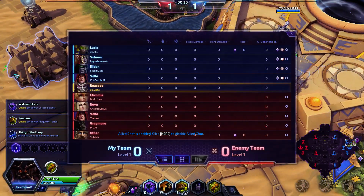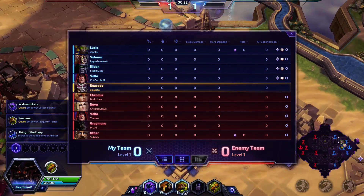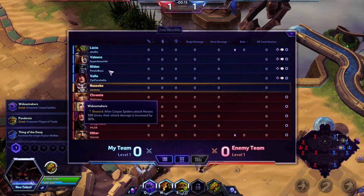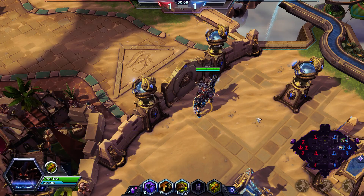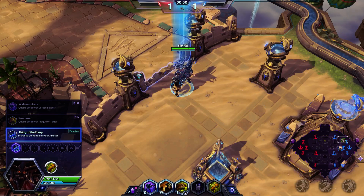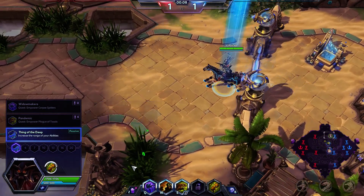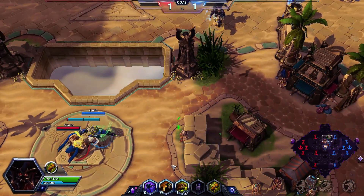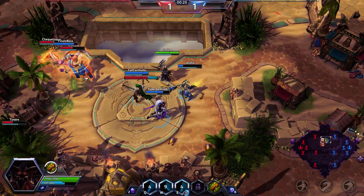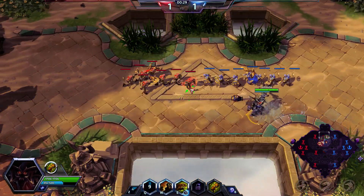It is a little bit challenging, especially going up against so much burst DPS. Our team is going to be Lucio, Valera, Illidan, Vala, and Nazeebo. Going up against Chromie, Nova, Vala, Greymane, and Uther. No warriors on either team. No one in this game was in a party, so this is just 100% solo queue. Level 1, going to go for Thing of the Deep, which increases the range of all my basic abilities by about 17-20%. This is a much more simplified Nazeebo build. You can play it like a standard right-click build like any other hero, except you have all the benefits of being Nazeebo. You don't have to worry too much about landing or not landing your spiders.